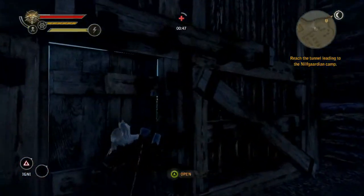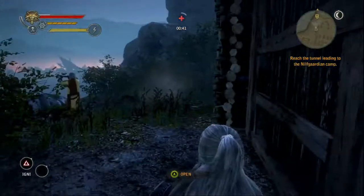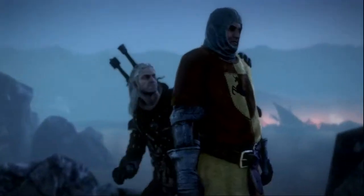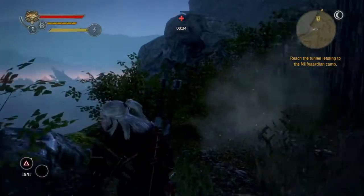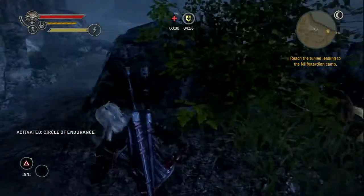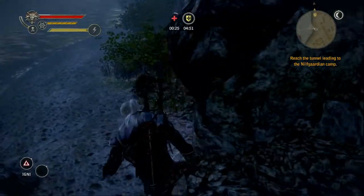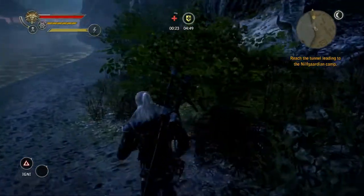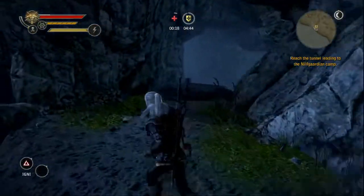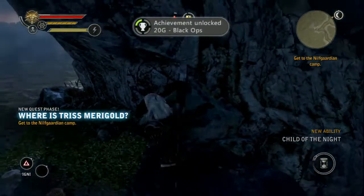Head through the door — there's going to be one guy immediately on the right who's kind of looking out, and you can get a nice little stun on him. Then head on down the beach here to the caves, and that is sneaking through the camp. Once you get down here, your achievement should pop — there it is: Black Ops. So that's the path you want to take; it's not very difficult once you figure out what you need to do and see the enemies pathing a few times.